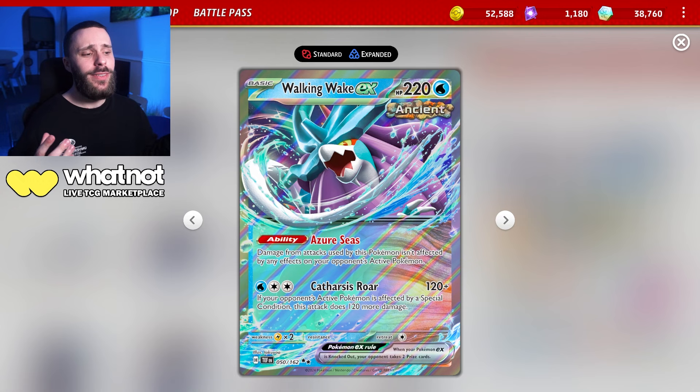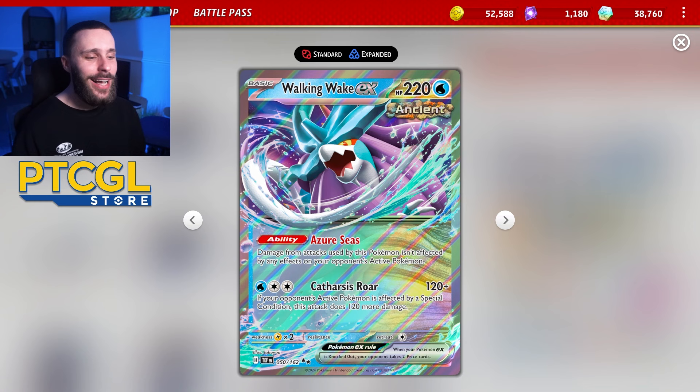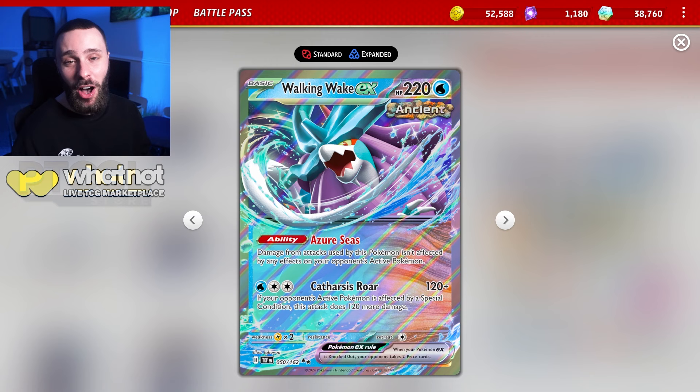It has the Azure Seize ability: damage from attacks used by this Pokémon isn't affected by any effects on your opponent's active Pokémon. It has the Catharsis Roar attack for 120, but if your opponent's Pokémon is affected by a special condition, you do 120 more. The obvious partner here is the Brute Bonnet, and that's kind of the flaw — leaning on a bench Pokémon to use its ability to allow you to do more damage makes it more inconsistent.